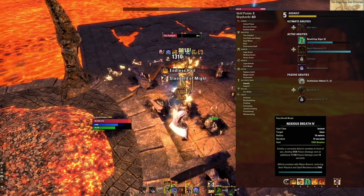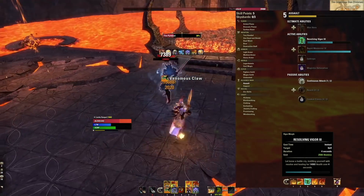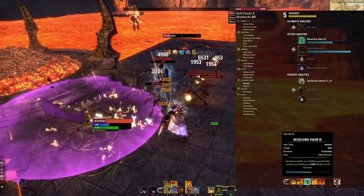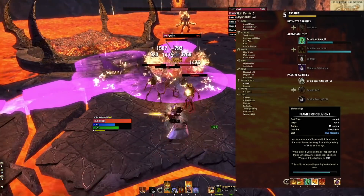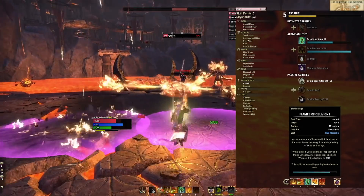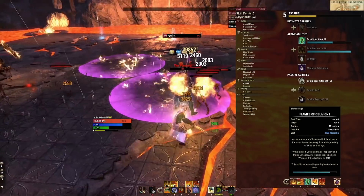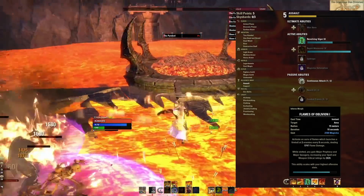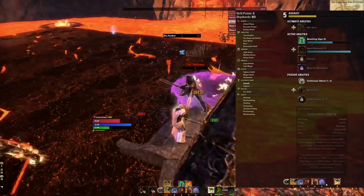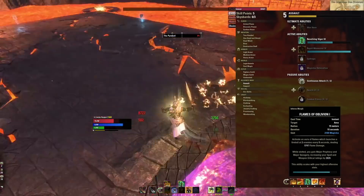The third ability on the back bar is Resolving Vigor — our heal and our oh-button. As soon as you get into danger, just pop your Resolving Vigor and do a roll dodge. By the time your character stands up, you're going to be back at full health and ready to start brawling again. The fourth ability is Flames of Oblivion, dealing almost 6,000 damage every six seconds. It costs mag and while it's slotted we get Major Prophecy and Major Savagery, which we already get from our potion — but this means anytime we're on our back bar, even running trash potions, we're going to have that critical rating buff.